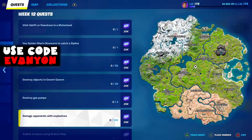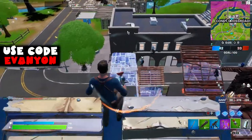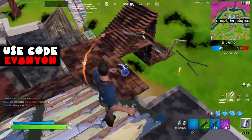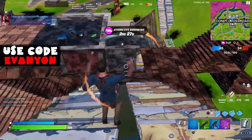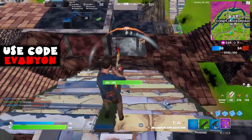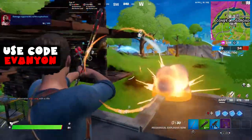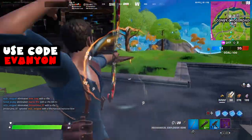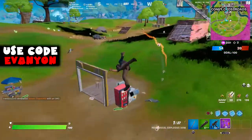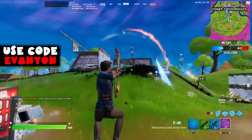Next, we got damage opponents with explosives. I tried doing this in Team Rumble using grenades and sticky grenades. As you can see, I got two kills and it didn't count - I only got 16 damage. The first kill, the guy was probably already damaged, so it just gave me 16. And the second guy, I died immediately so it didn't count. I also tried to use the explosive bow, which is not good - it is not a good item for this challenge.